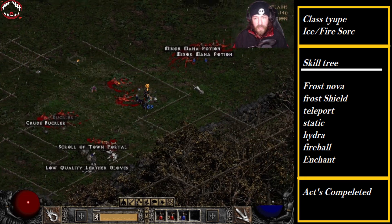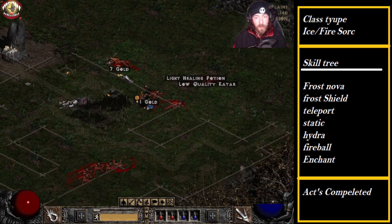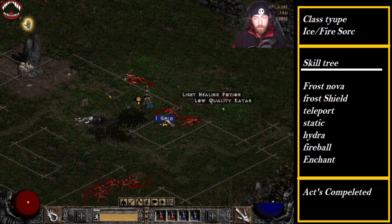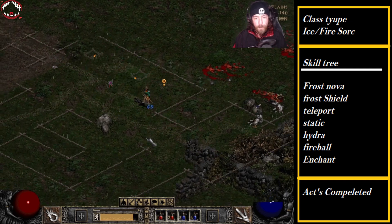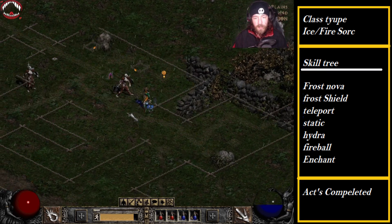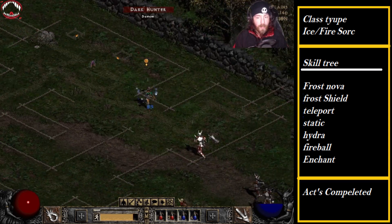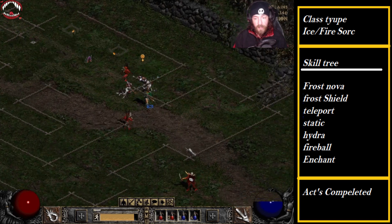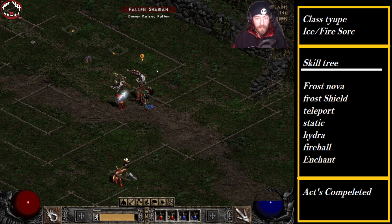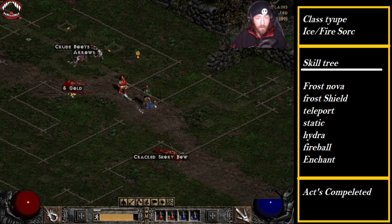Remember: when you make a cold sorceress, loot drops from enemies are highly decreased because you're actually shattering the body. The same thing with corpse explosions. That's why people who do magic find runs or rune drops in Chaos Sanctuary tell people not to use Blizzard or Frozen or Corpse Explosion, because it damages the body to the point where you can't farm runes.